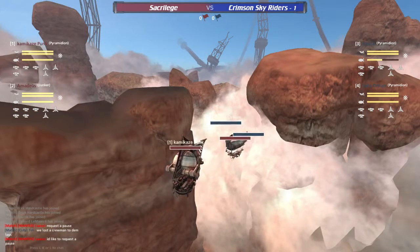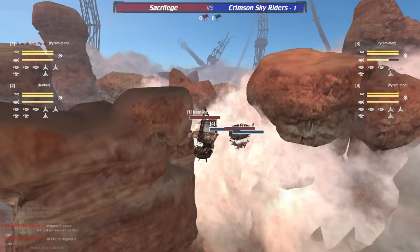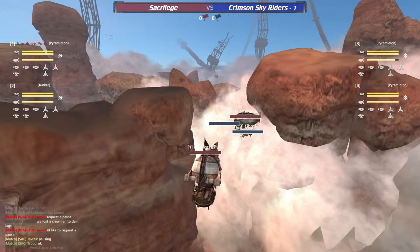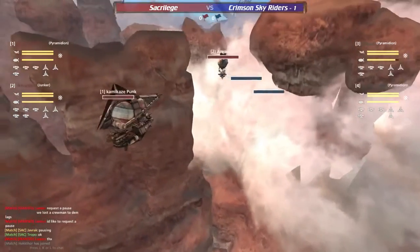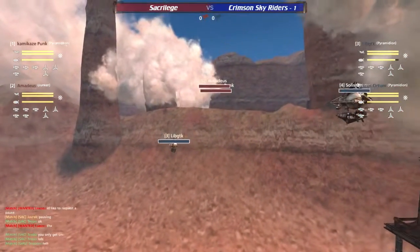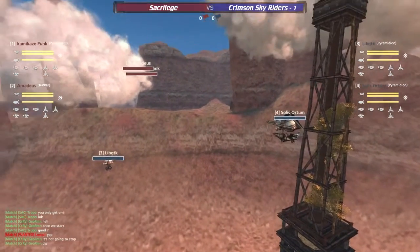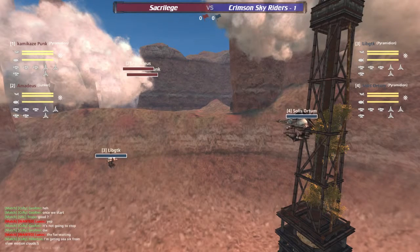We've already got a request for a pause — one of the Crimson Sky Riders says they lost a crewman to lag. Looks like Hector did drop, and Sacrilege is abiding by this slight pause — they did back up. Unfortunately this has been going on for much of the day. The Aero Dome earlier was plagued by some disconnects and slow matches. As always unfortunately the vehicle of esports is technology, and technology has a tendency to break every now and then.